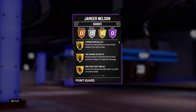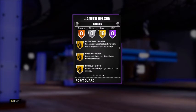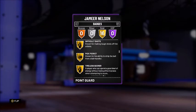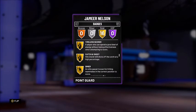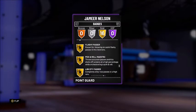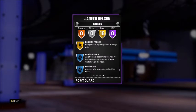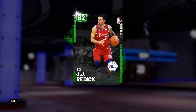That may be more because I bought this card off the auction house and they might have badged it up, but this is what I got: 16 gold badges — corner specialist, mid-range dead eye, one man fast break, deep range dead eye, limitless range, difficult shots, pickpocket, tireless scorer, catch and shoot, dimer, acrobat, teardropper, ankle breaker, flashy passer, pick and roll maestro, and lob city passer.